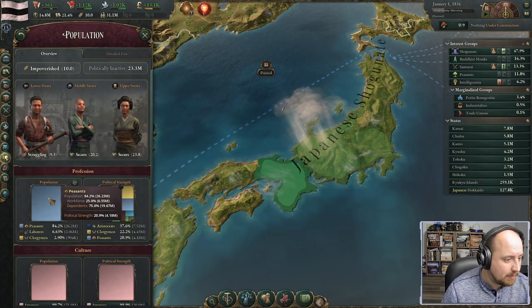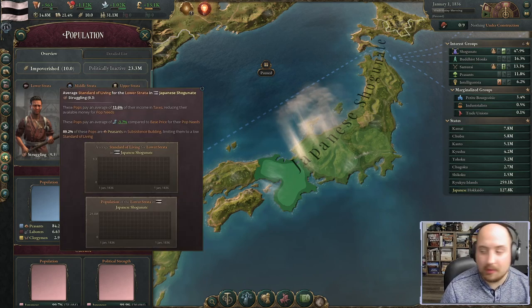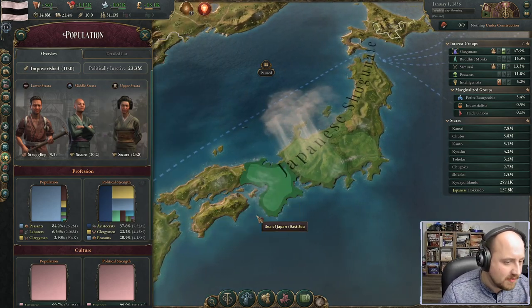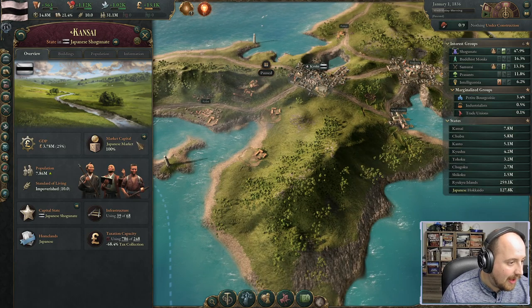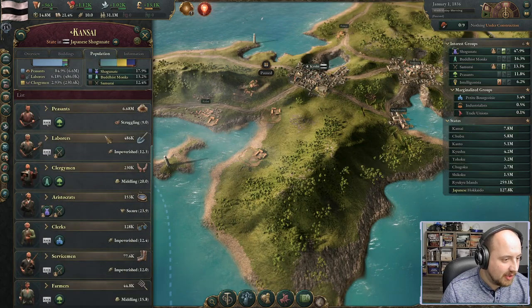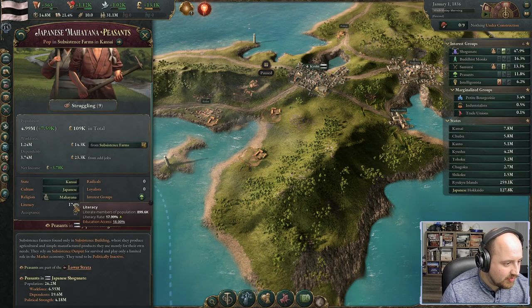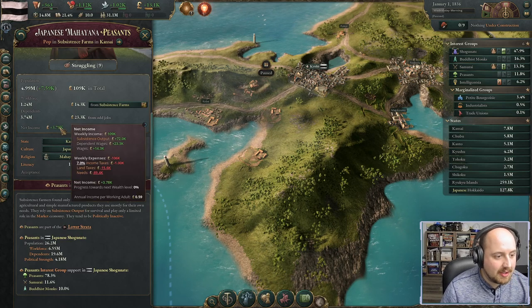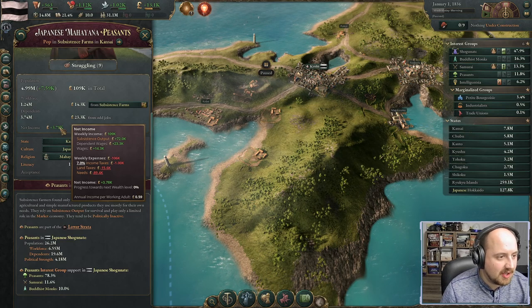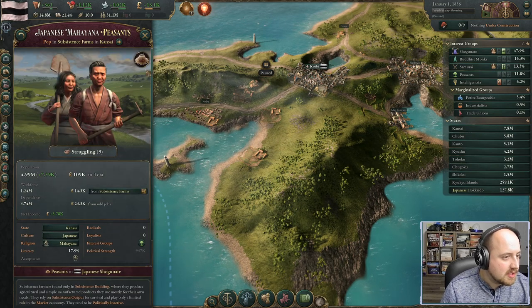84% of my population are peasants — people who are subsistence farmers living off the land they're cultivating and making small products themselves. We need to elevate these people out of poverty. In the population view we can see that a peasant makes about 59 pence in annual income, which is extremely low.